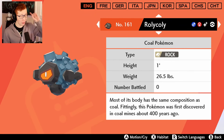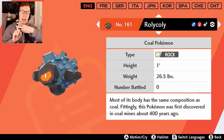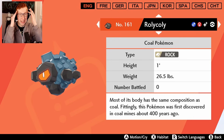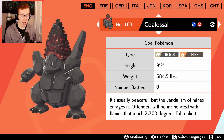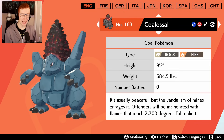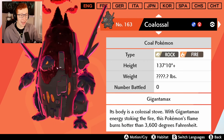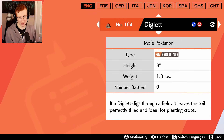Rolycoly - I will never ever understand why they didn't make Rolycoly's final evolution a steam train Pokemon. It is a coal Pokemon with the steam engine ability, in the region where the steam train was invented to begin with. It turns into a mine cart that rolls on tracks, that then evolves into a mountain with coal on it instead of a steam train - which would have made way more sense and been way cooler. I love Hot Wheels though - Coalossal, you're cool. But you could have been so much more.